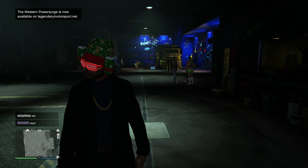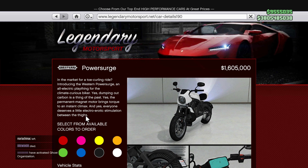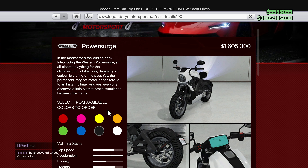Today guys, we're going to be going over all the new content we got this week in GTA Online. Starting off with the very first thing, the Western Power Surge is now available.